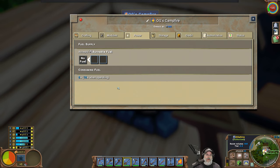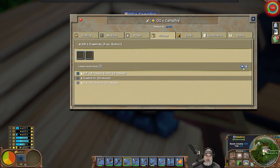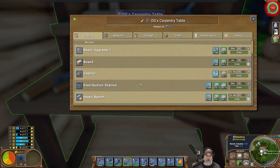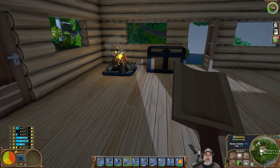So if we go over here to our campsite storage — okay hold on, let's see if we can access our storage from here. Yeah, so let's take and put some birch logs in there. There we go, oh there it goes, awesome!